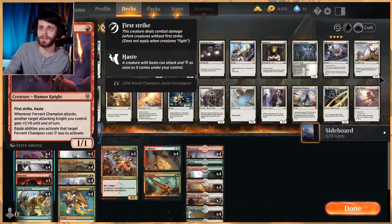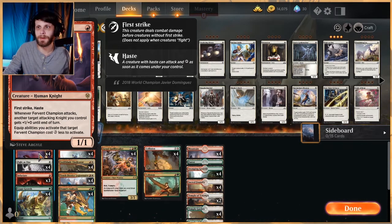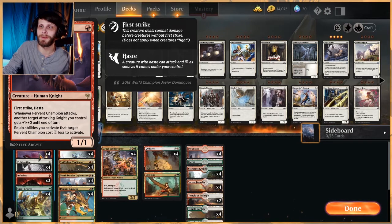We're going to look at the creatures first. Fervent Champion is our only one-drop creature. It's a 1/1 with haste and first strike. Whenever it attacks, target attacking knight — another target attacking knight you control gets plus 1, plus 0 until end of turn. This does a really good job when you've got multiples in hand; you can proc them off of each other. Equipment spells you activate that target this cost 3 less — that is very irrelevant in this list, we do not run Ember Cleave or anything like that. But this, in tandem with other Fervent Champions, is super, super good. Very, very aggressive.